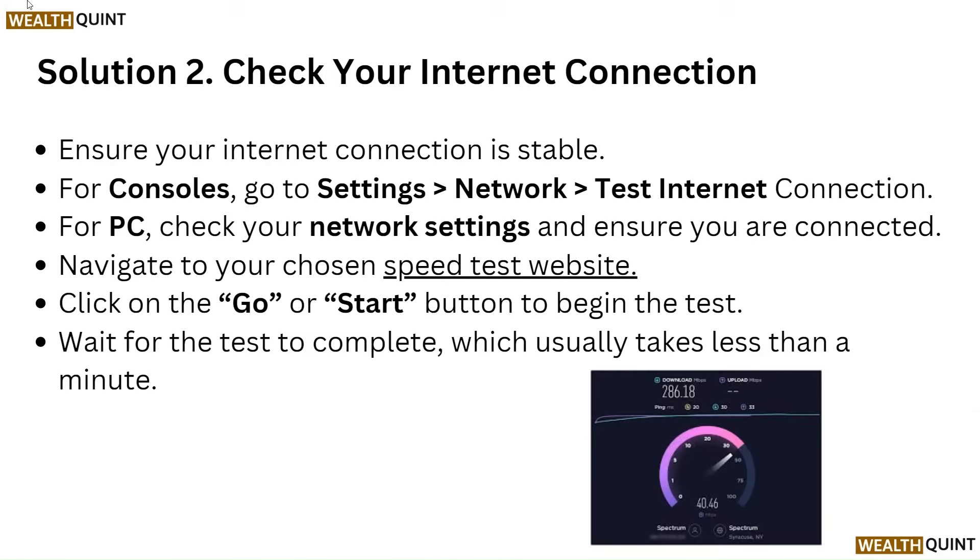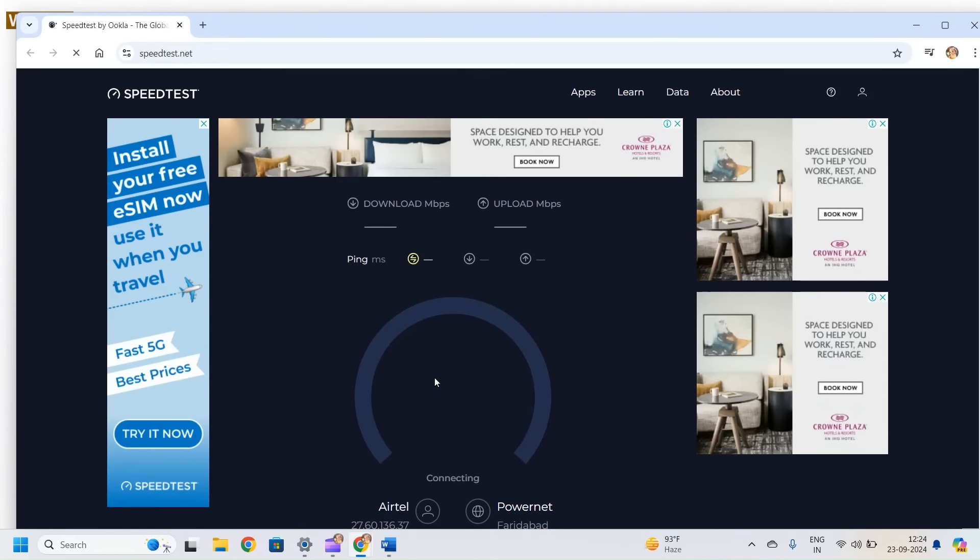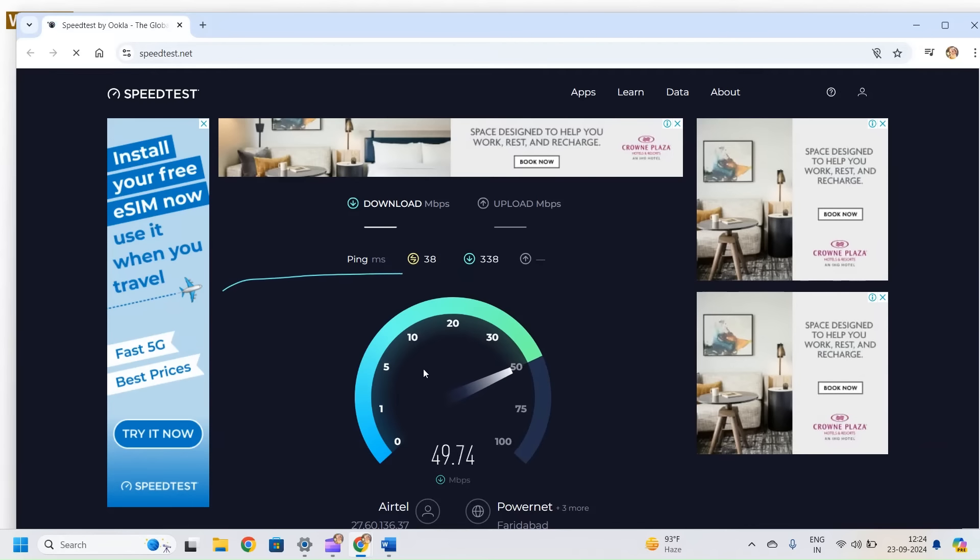Solution 2: Check your internet connection. Ensure your internet connection is stable. For consoles, go to Settings, Network, Test Internet Connection. For PC, check your network settings and ensure you are connected. Navigate to your chosen speedtest website, click on the Go or Start button to begin the test, and wait for the test to complete, which usually takes less than a minute.